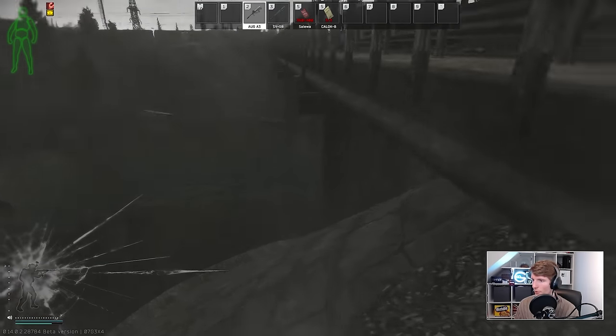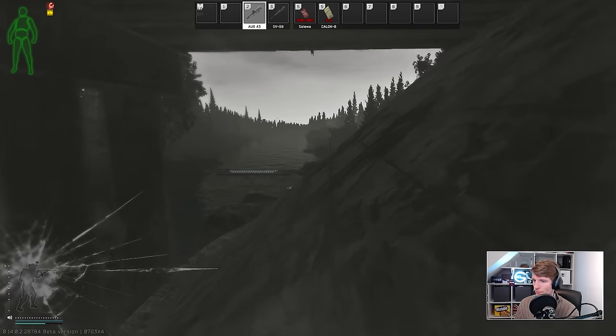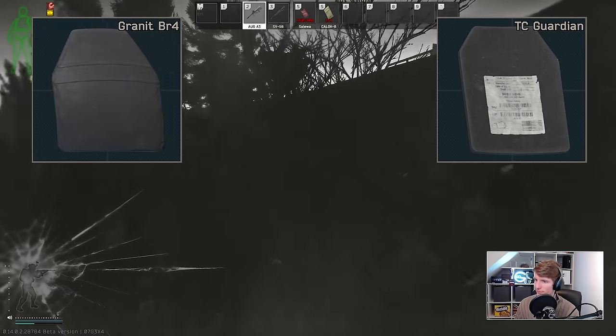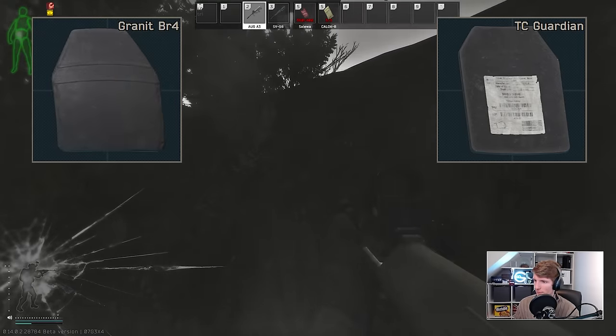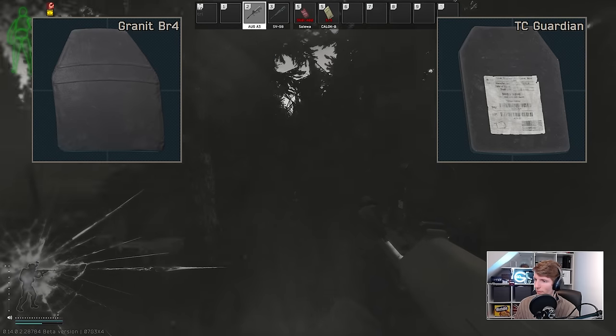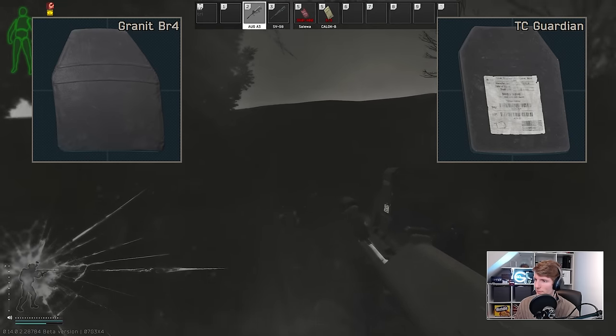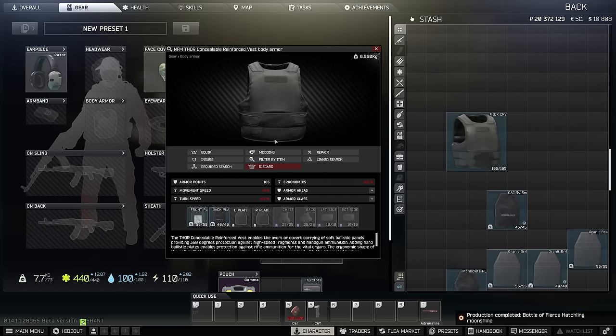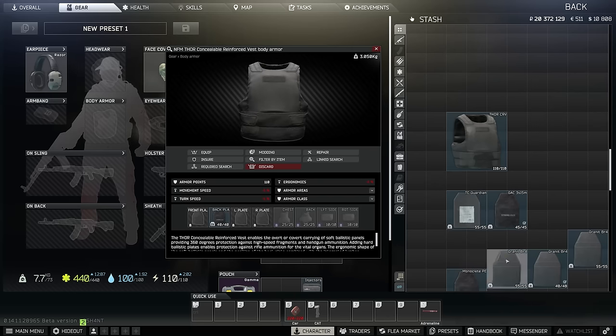You might be happy running a few armours with GAC plates after doing the craft a couple of times, but it leaves the question of what to do with random Talcom Guardians and BR4s from doing the Defender and Osprey barters. You could vendor these and use GACs only, but if you're not flush enough with plates, one thing I like to do is use them in the Thor Concealables instead. Even with a 3.5kg Talcom Guardian in the front and a Monoclete in the back, the Thor only ends up at 6.5kg — very usable. The Thor also takes Granite BR4s, making it a good home for spare class 5 plates that would otherwise go to waste due to their weight.